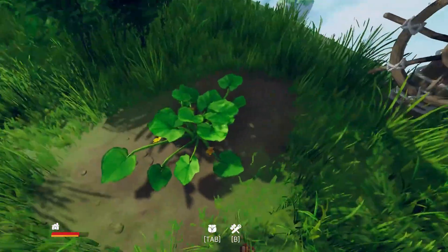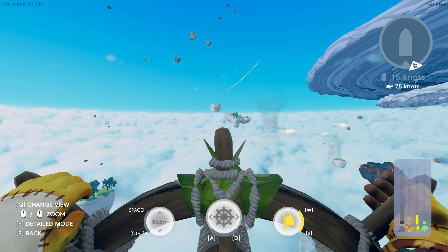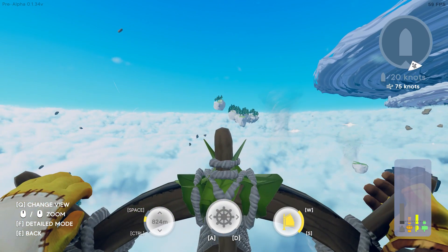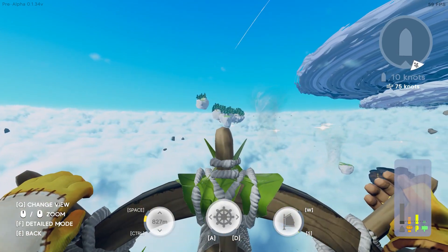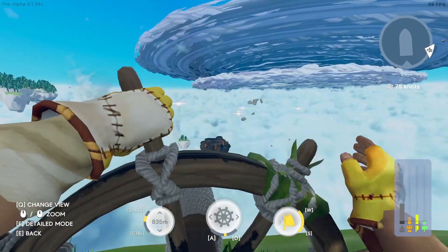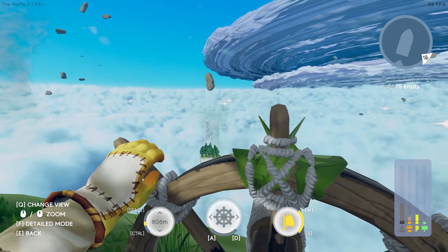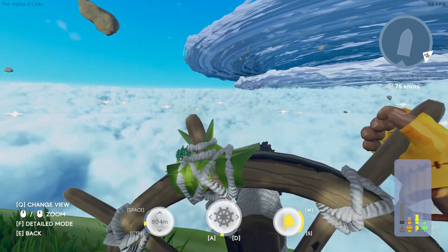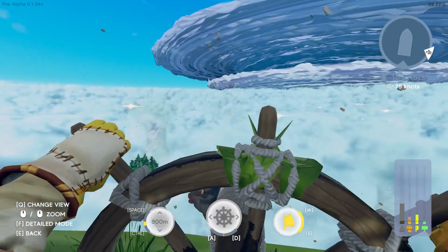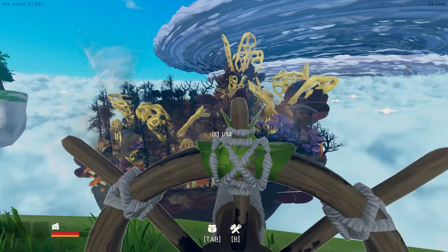With two sails, can we go? Yes, we can. Okay, so control is down, space is up, W is forward, S is back — there is no reverse. So let's take our island over here. We're moving at 14 knots, but the wind's going. We do have a wind indicator in the top left. So we can catch a little bit more wind when we need it.